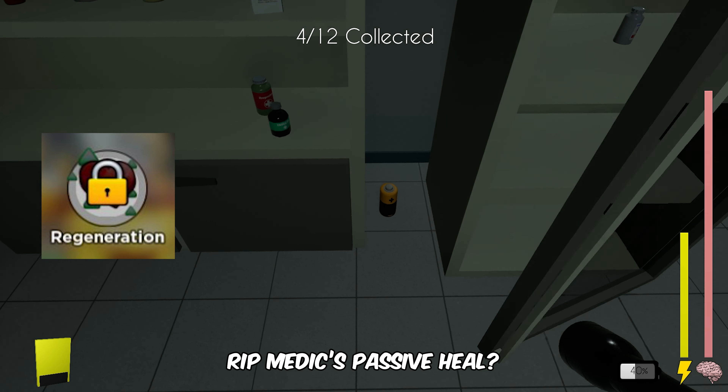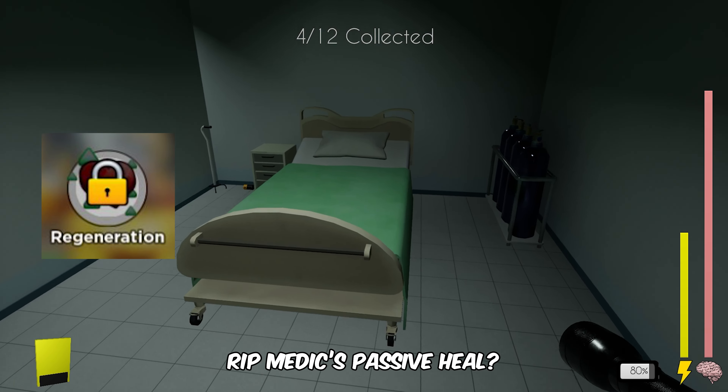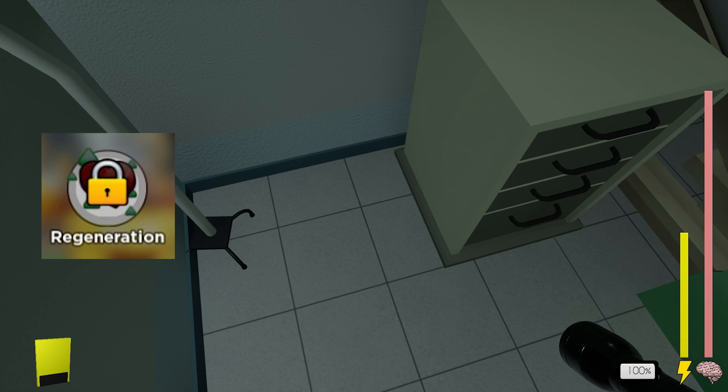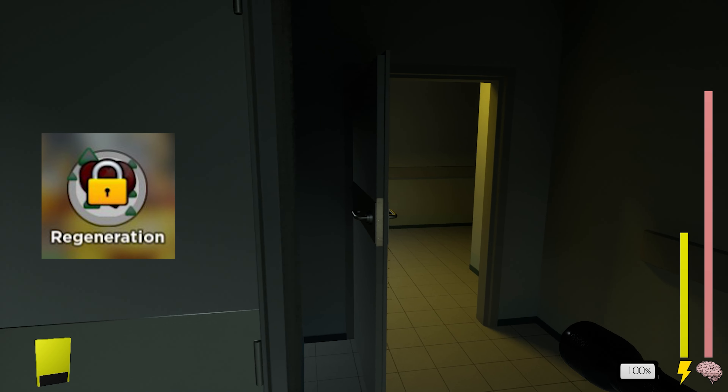These towers are designed to heal your base's health, but with the introduction of the regeneration skill, the role of medics might need to be re-evaluated. Nonetheless, medics still maintain their utility in healing stunned towers.